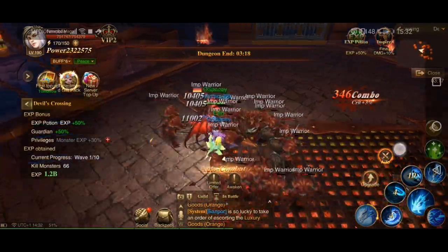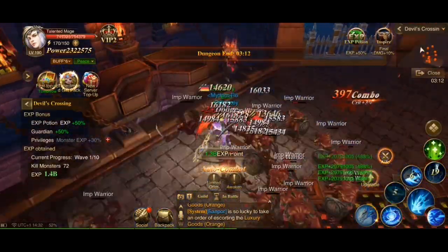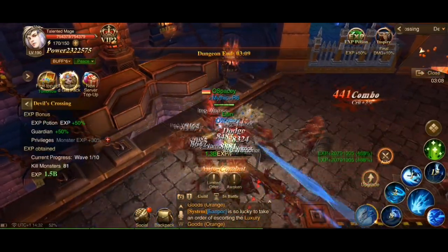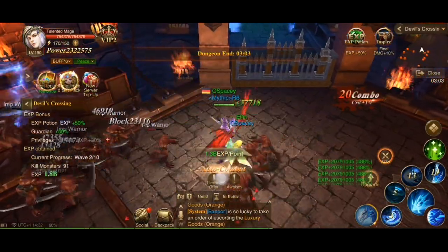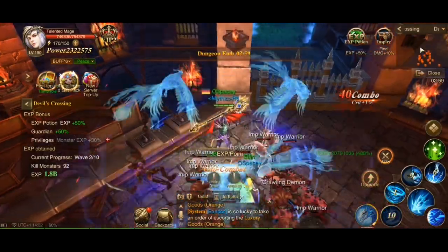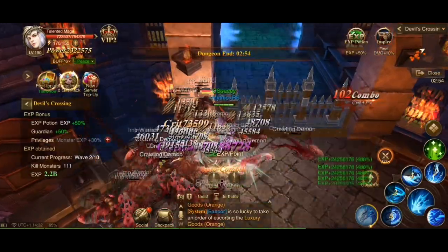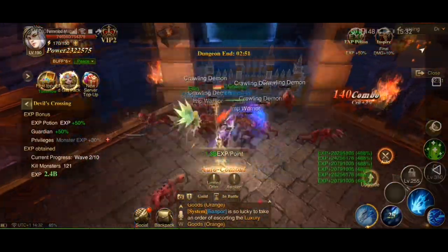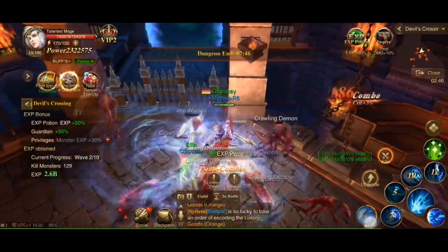Every single skill, except for the basic attack, has a cooldown, meaning they will not be available for a short time, so you would have to time those well and combine them in combat. They may not necessarily be your skills only — at some point you will also have a companion, in my case it's an Elfin, and their passive skill as well. For me it's healing, which is pretty handy, considering my mage is not big on defense or survivability.